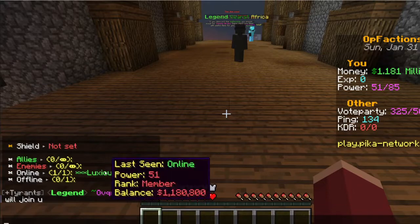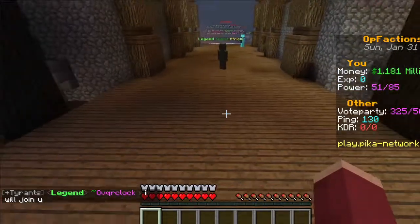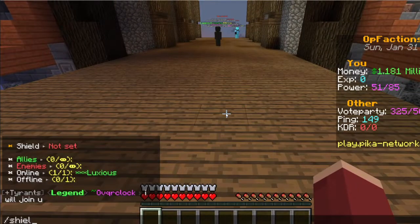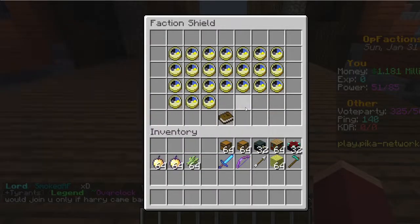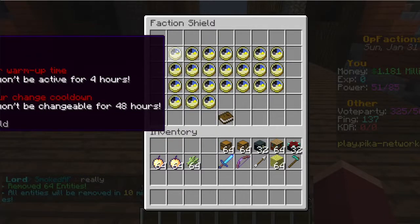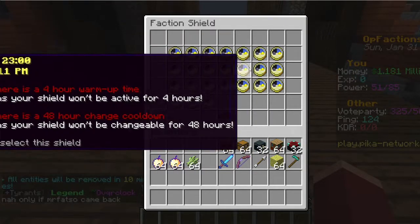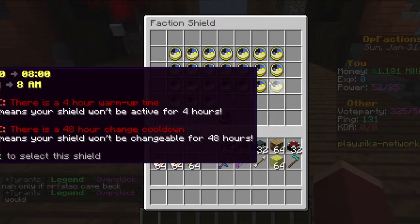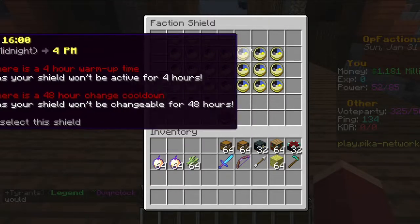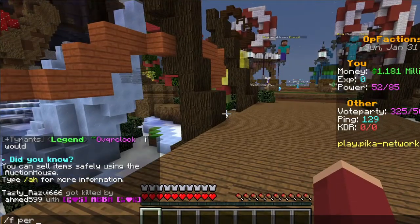When you do slash f who, you can scroll up and see the description, who's online, offline, allies, and enemies. You'll also see the shield, which is really important — you want to set it to your time zone using slash f shield. Only leaders can do this, or players with the right perms. It tells you what time it currently is on the server so you can choose which hour to use your F shield.